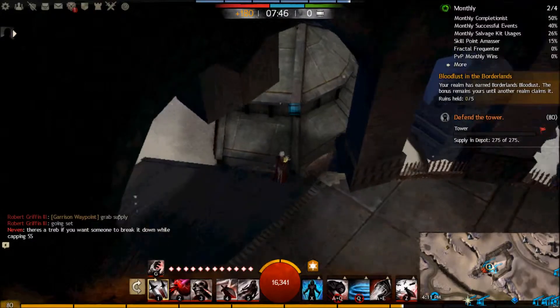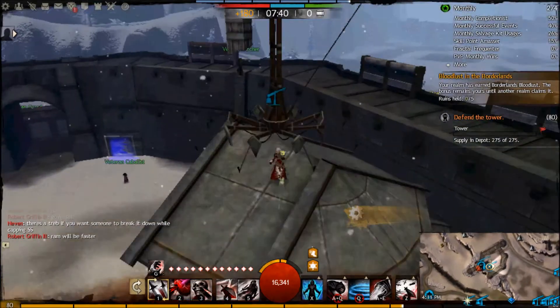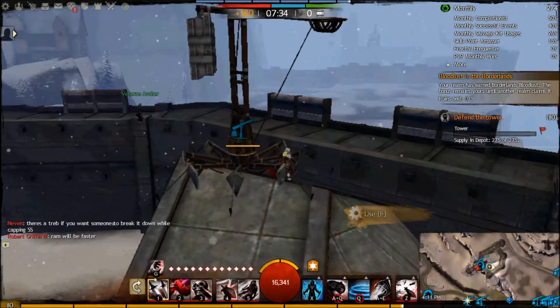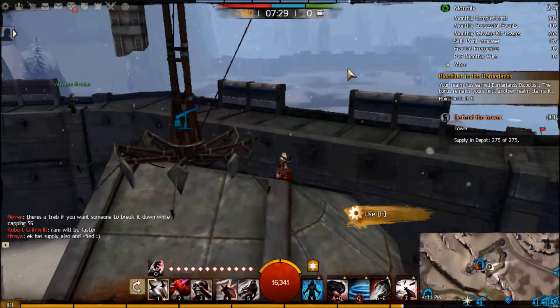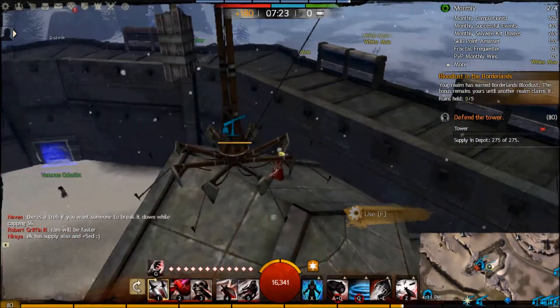It's a tough jump if you don't have swiftness. Build the treb on the depot. This treb is backwards — I know why it's backwards. Normally it faces this way and you can treb the wall down from garrison. Of course, this is our own tower, so there's no reason to be trebbing garrison yet, unless it flips.